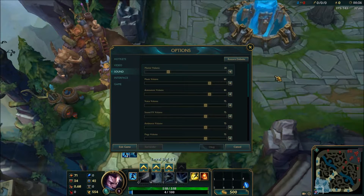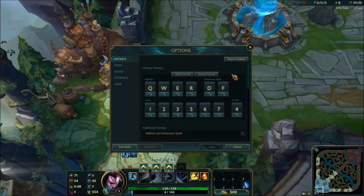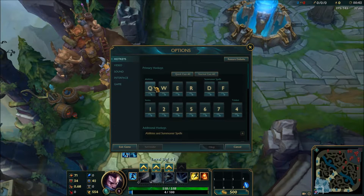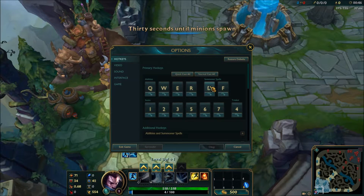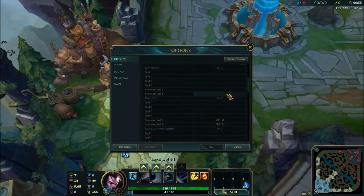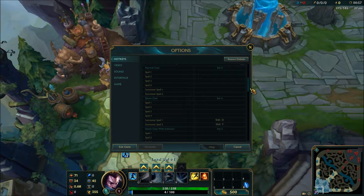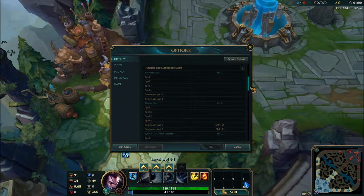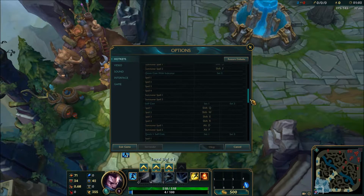Right here you've got your hotkeys. I do quick casts on all my abilities. I use my main abilities Q, W, E, and R. Summoner spells are E and F. Items are 1 through 7, trinket is 4. Most of my stuff is pretty normal — you'll have a lot of this not even filled out because it's not important.